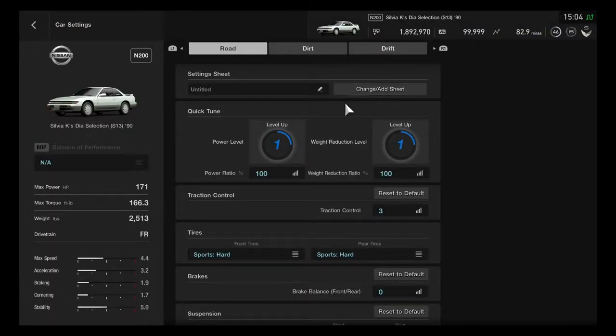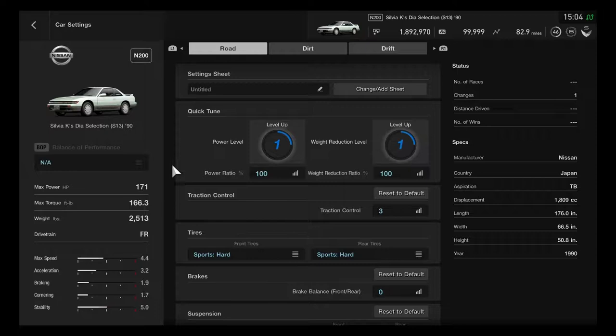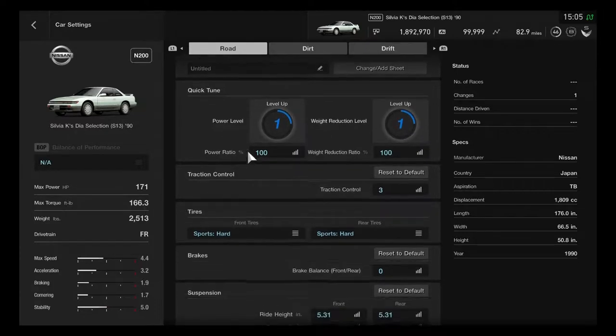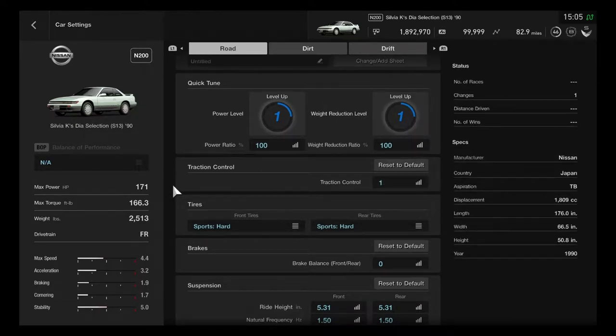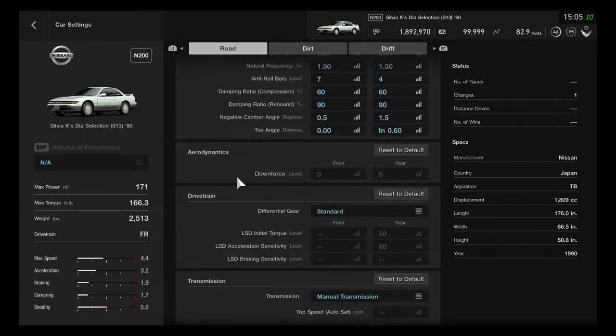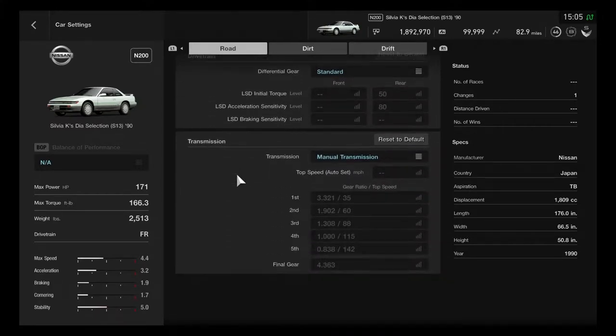Take a good look at the settings here: max horsepower is 171, max torque is 166.3, the weight is 2513 pounds, and the drivetrain is FR. It's a very good premium car with solid settings, and the transmission also includes a 5-speed gearbox.